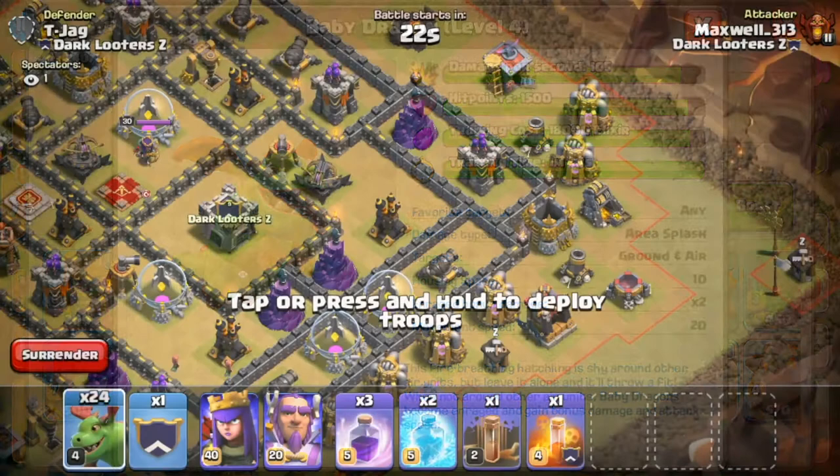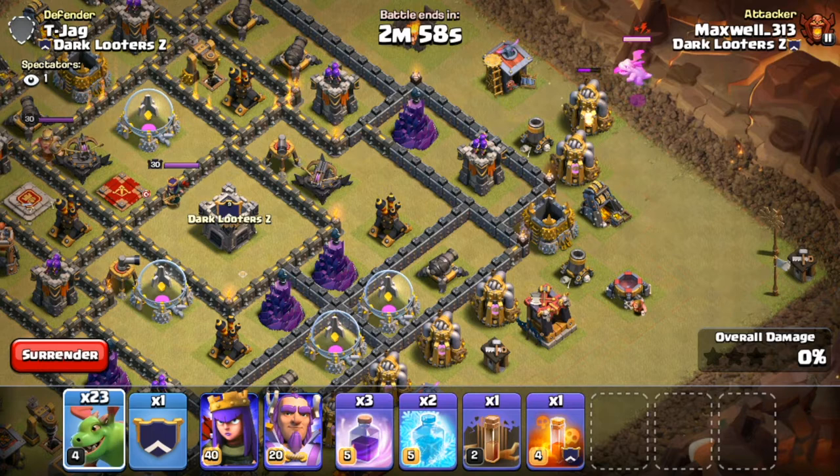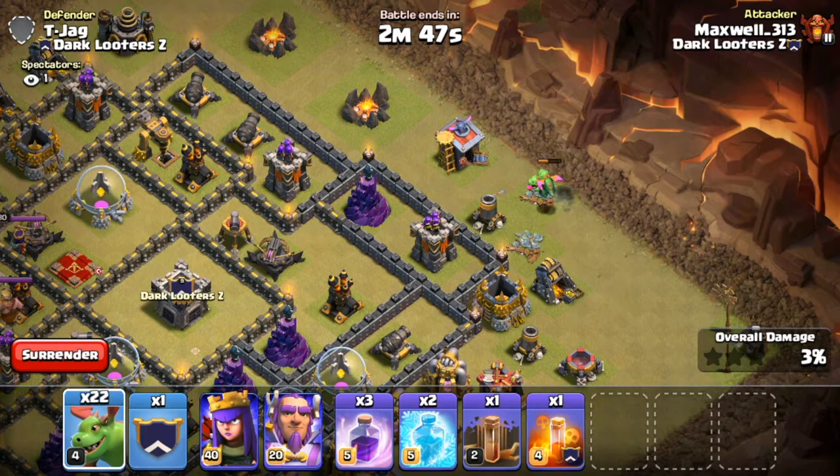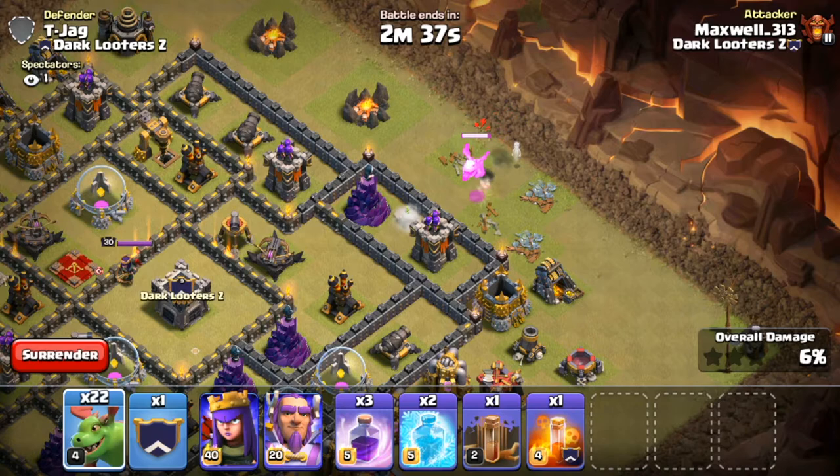I'm going to place one baby dragon right here and as you can see, there's a rage symbol popping up next to him — being on its own, it's enraged. If I place another baby dragon next to it, two air units together, they are not going to rage. The first one is going to die quickly to that archer tower, and then once that one is dead, the other baby dragon is going to get enraged again because it's on its own — it's getting bigger and stronger. Being enraged when alone is the first important thing to note about baby dragons.